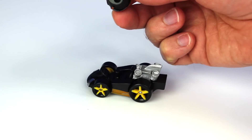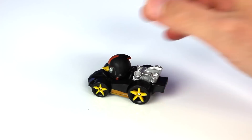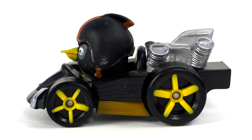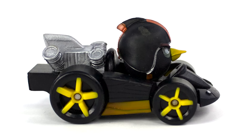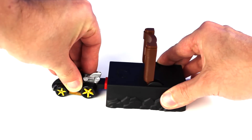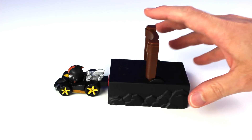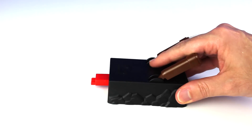Bob has a hole in the bottom so it can be attached to the cart. To launch the cart, you push in the red piece on the launcher until it clicks, and pull on the slingshot arm to fire.